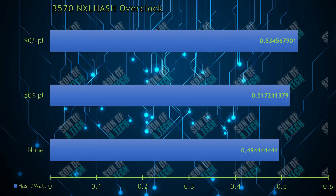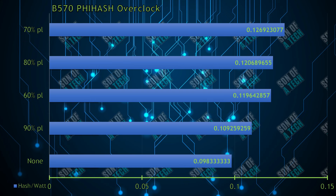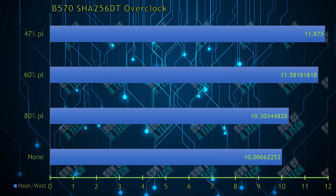NexelHash, while core-intensive, liked underclocking the power level to 90%, achieving 86 megahash per second at 162 watts — resulting in 0.53 megahash per second per watt for an 8.8% increase in efficiency over stock. PhiHash (however you pronounce it), while core-intensive, liked underclocking the power level to 70%, achieving 16.5 megahash per second at 132 watts — resulting in 0.13 megahash per second per watt for a 16% increase in efficiency over stock.